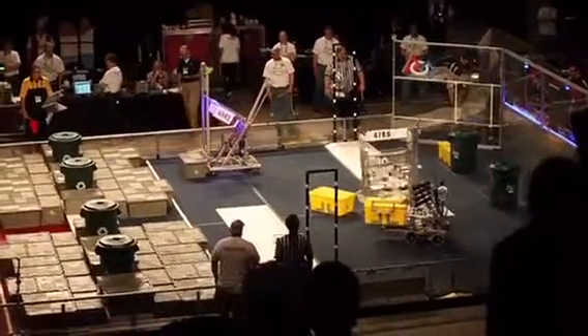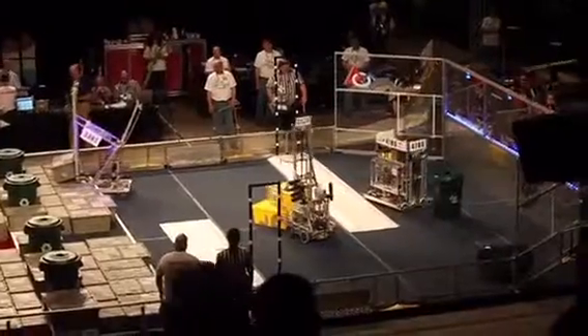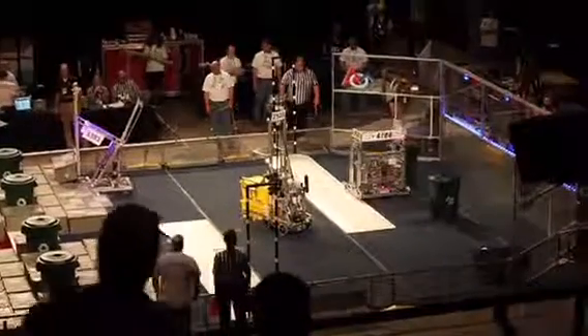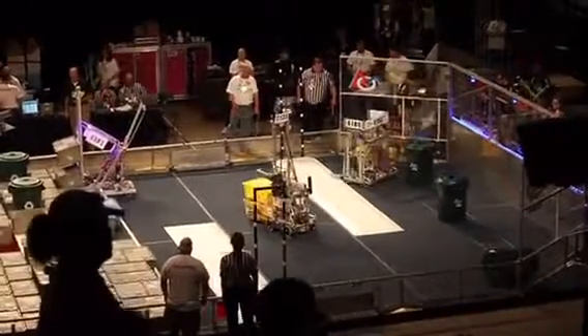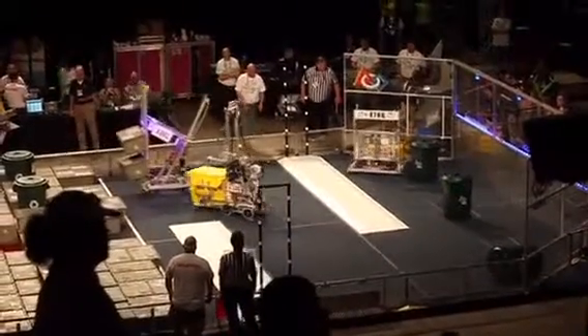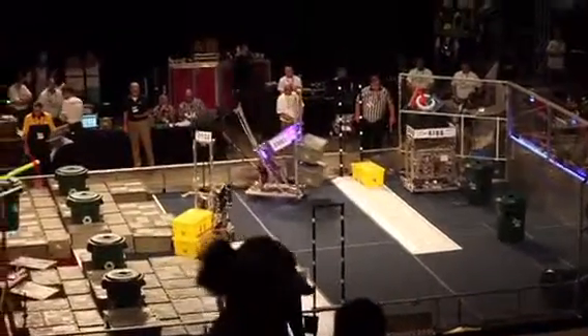The teleop begins now, drivers take control. 25-26 for Blue Alliance, they've got a hold of two yellow toads. They'll head to the center step, go around the scoring platform.